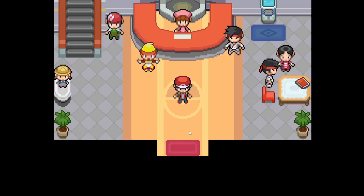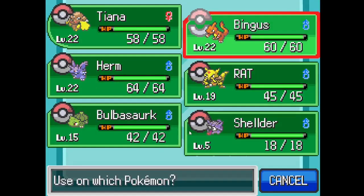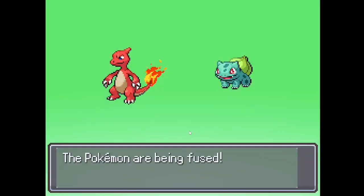Hey, it's Rokuvia and welcome to episode 6 of Pokemon Infinite Fusion. Today I'm going to be fusing a fusion I've wanted since the very beginning — fusing my Bingus with this Bulbasaur dude. This is going to look awesome. I can't wait. Let's go for this one.